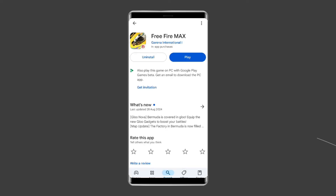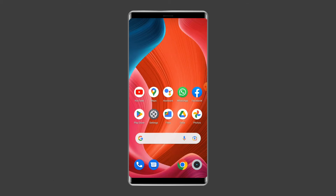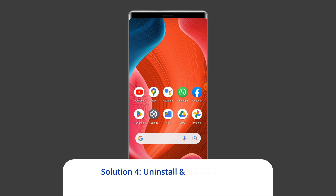Now, under the Updates section, find Free Fire Max and check for any updates available. If found, tap the Update button to update it. Once updated, open the Free Fire Max game app to check for the problem. Solution four: uninstall and reinstall the Free Fire Max app.